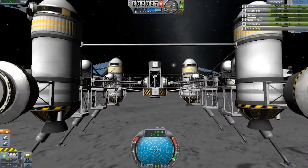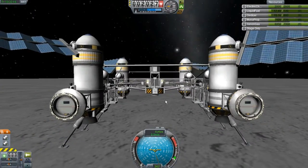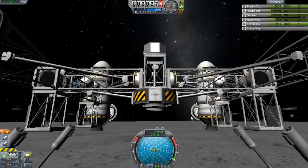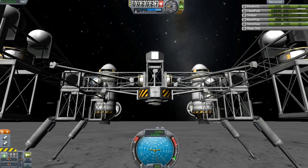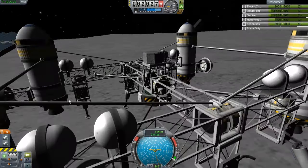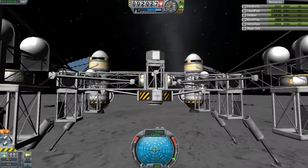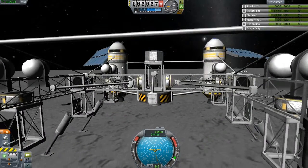The rover would sit right here where you can see this small docking port, and it can actually re-dock. That's the purpose for having all these RCS tanks, all the xenon gas, and all the extra fuel.